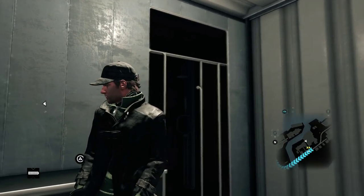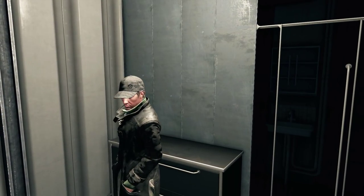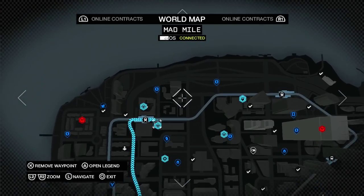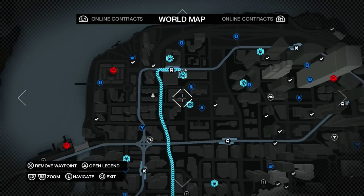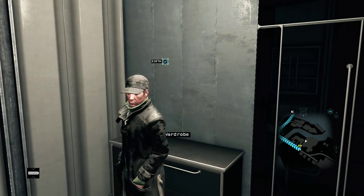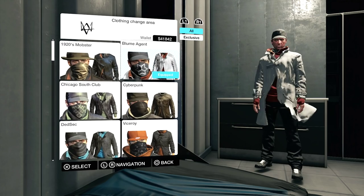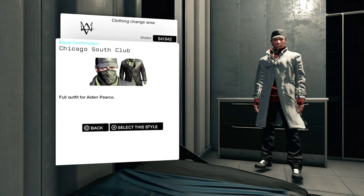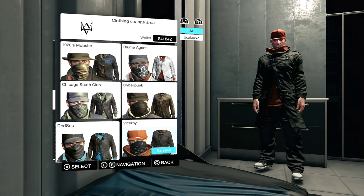Welcome back to Watch Dogs. I promised to show you some new stuff whenever it came out. There's actually a mission I never finished — Control Alt Delete — and this is the final one of that. It's called Shutdown. Since then there was actually a new pack with different outfits, like the Bloom Agents. I wanted to show you this one: Chicago South Club Cyberpunk.